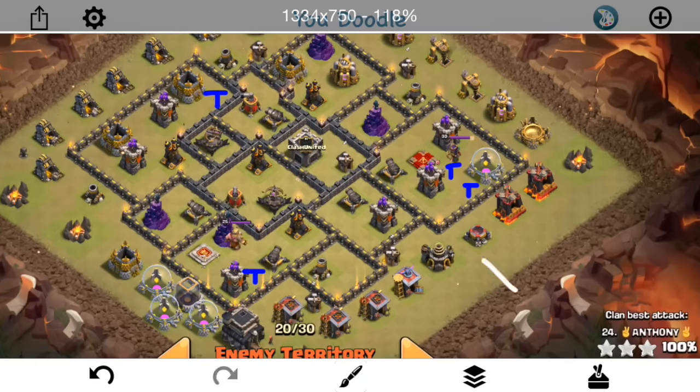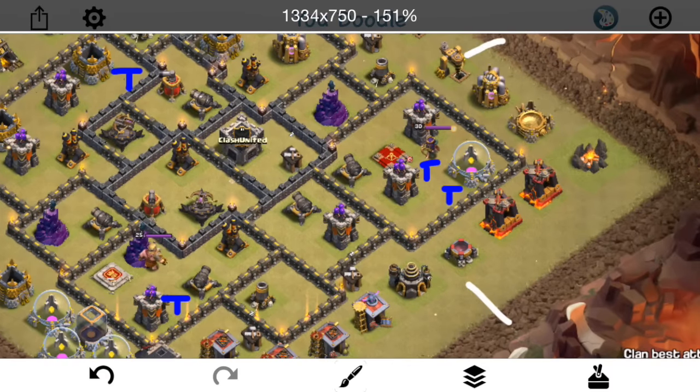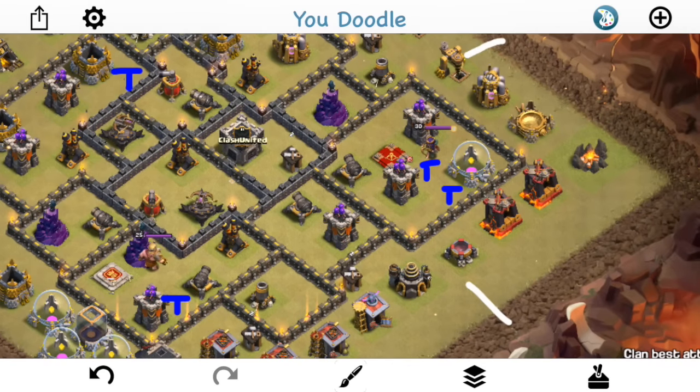He drops down two baby dragons to create the funnel. Probably could have done it a little bit cheaper — I think baby dragons are only good when there's an archer tower in the area, because at the top there you could use some minions, especially higher up. Maybe not on that bottom drill. But that's not the important point. The fact is he creates the funnel pretty well actually. The bowlers though are very difficult to funnel in.